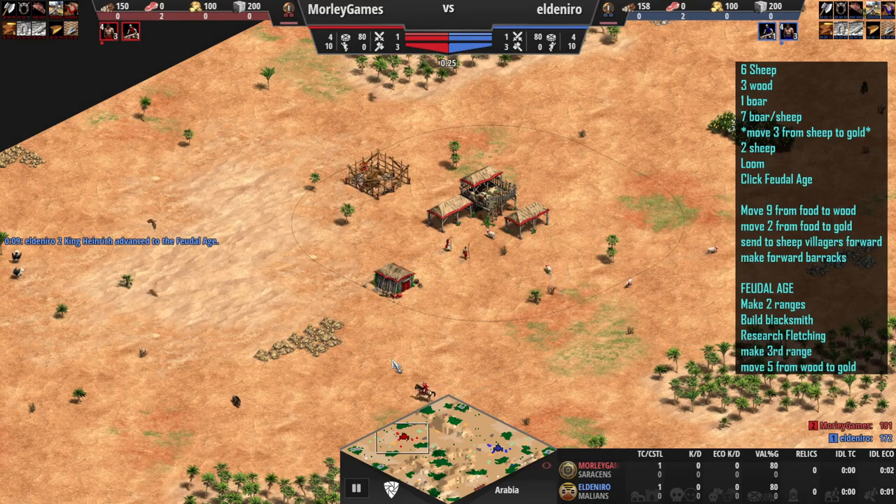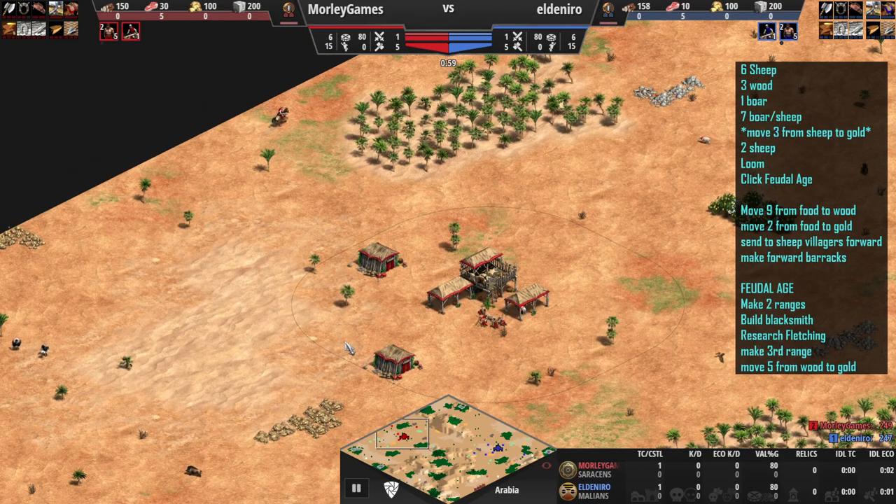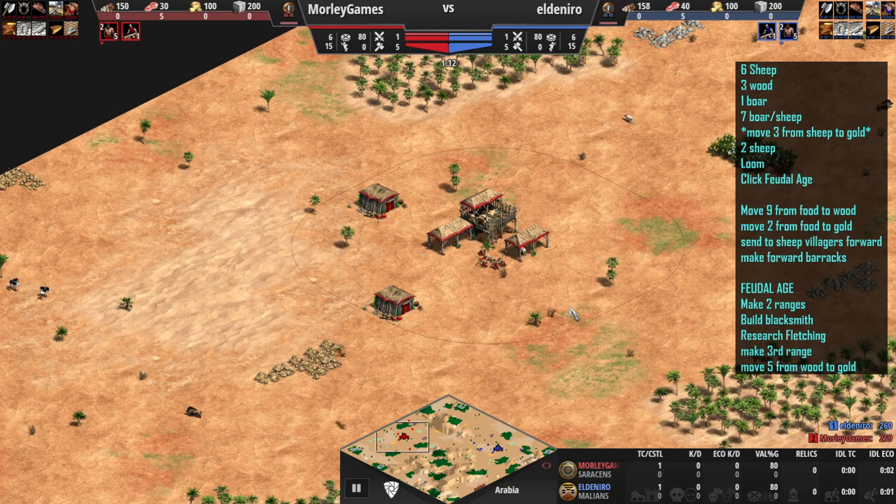Hi guys, welcome back. Today I've literally just been playing this game and I've decided to turn it into a build order. I decided to have a go on the unranked queue just to test out the Tato rush, or the Tati rush, which is a Saracen archer rush where you're pretty much all in and you go through your rangers. I was just messing around with it and it worked like a treat. It was amazing.